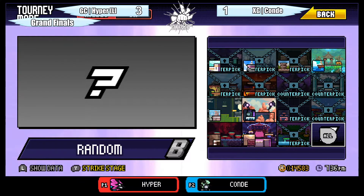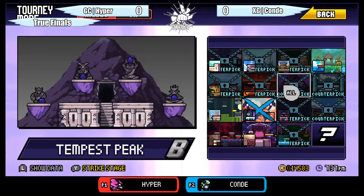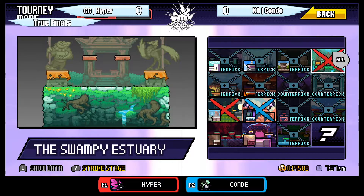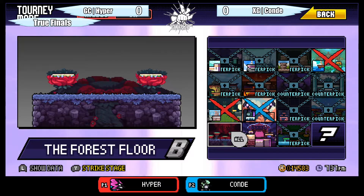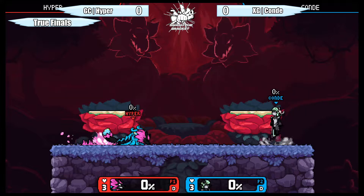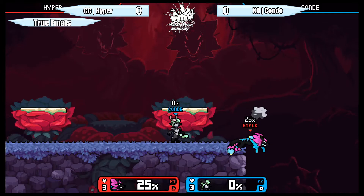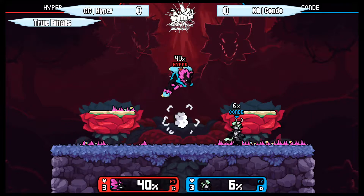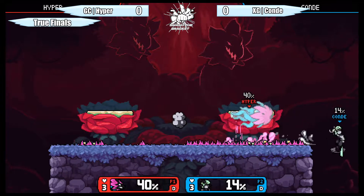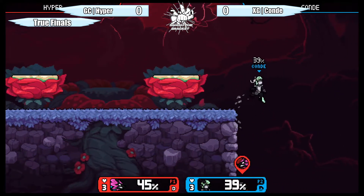It really is such a good idea for the engage — worst case scenario you get parried and get out, or you run away if you see a counter hit coming, or maybe land your own parry. With that win, Hyper actually takes the bracket reset! We're back into true grand finals — the final set for the losers side player. A pretty good 3-1 done by Hyper.